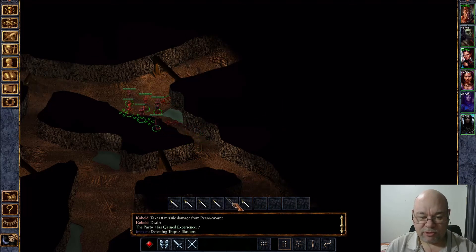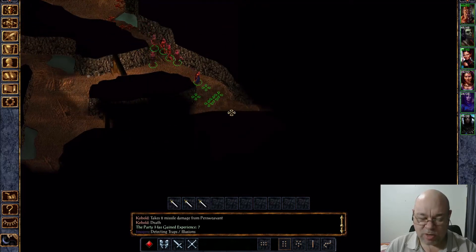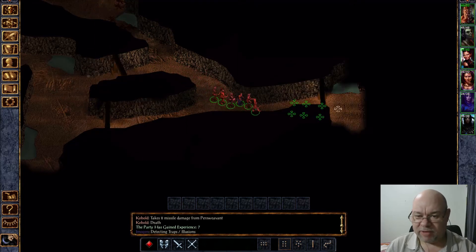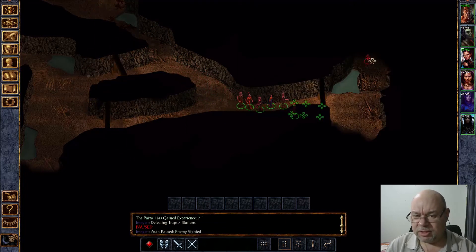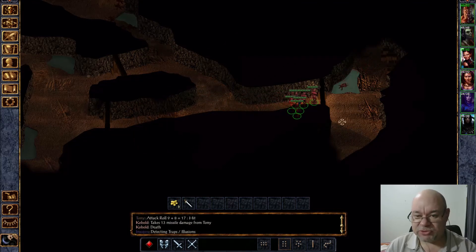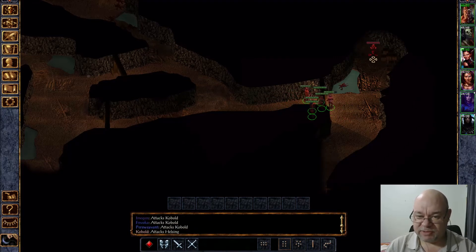I'm really just coming for the arrows more than anything. I'm going this way not because I need to uncover the map, but there is a little bit of loot over here. I don't think it's anything great, but there are some kobolds guarding the loot, and there are these crates up here with a little bit of stuff in some of them.